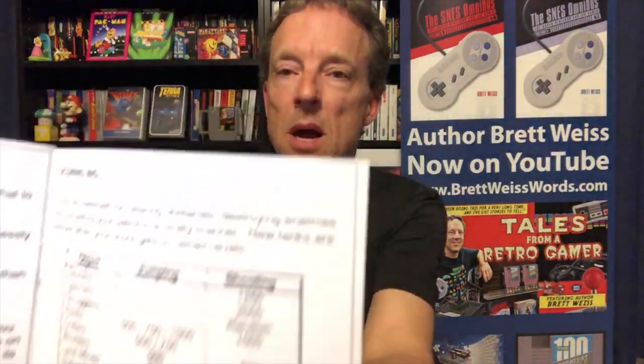Let's see what's inside Space Patrol. Pretty cool little cartridge. It's got a couple of controller overlays. The manual has the same box art on the cover — colorful with lots of details, and really goes into the obstacles in the game. Just an amazing game. I recommend this for anybody who is an Intellivision fan and loves shooters.